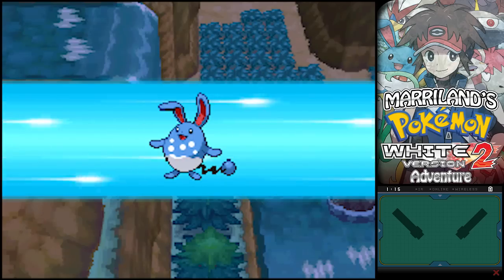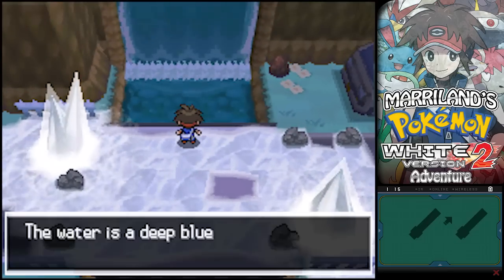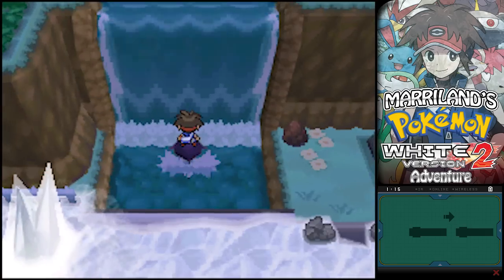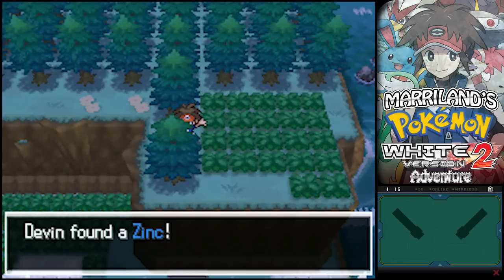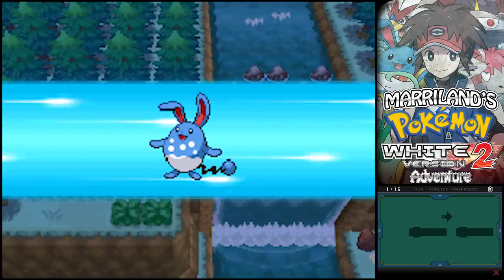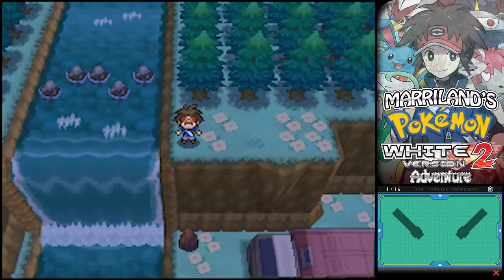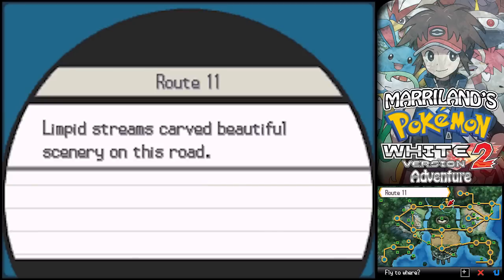This route has quite a few waterfalls, actually — there's one on the other side of the bridge. Let's surf over there and climb it. Up here there's a patch of grass and a Zinc. And there's a hidden item — an HP Up. That's the item I couldn't get to earlier. Is that really it? I thought there'd be something more exciting up there. But that's what there is to do on Route 11.